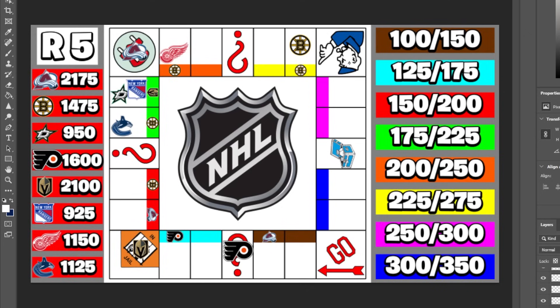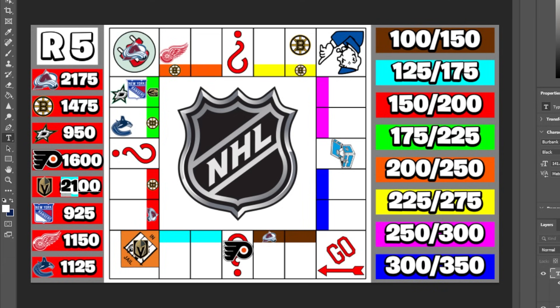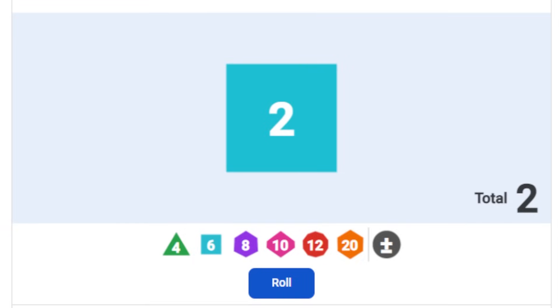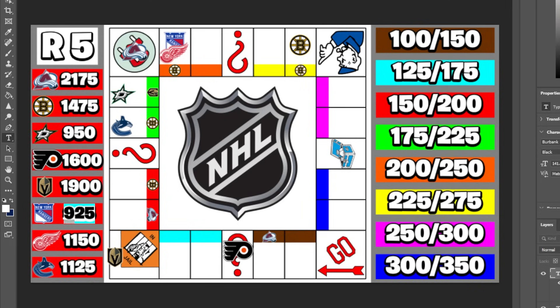Vegas rolls to try to get out of jail but gets a one — not greater than four, so they pay a $200 fine and drop to $1,900. The Rangers roll two spaces and owe $250 to someone, dropping to $675. New York better step it up quick — they're down to $675 and definitely not in an ideal position.